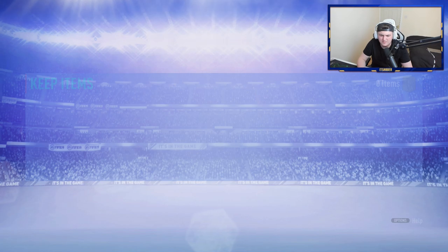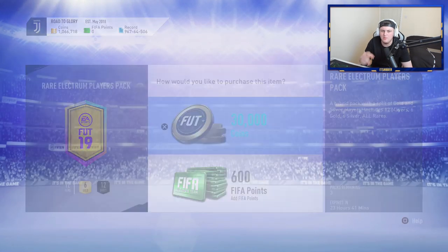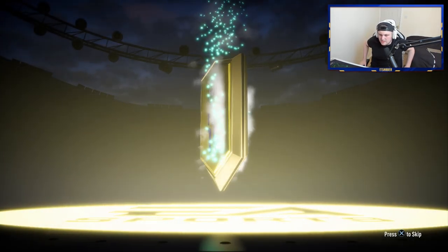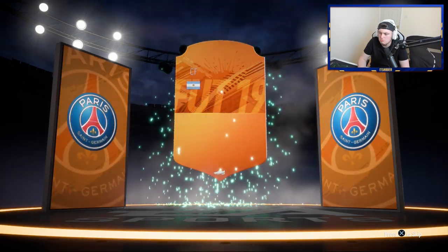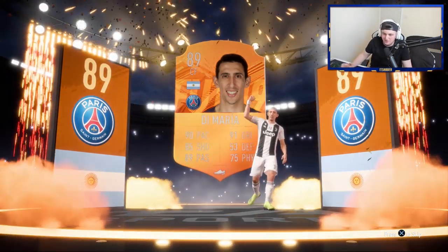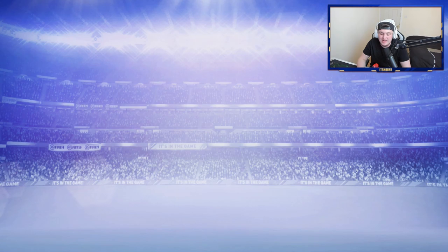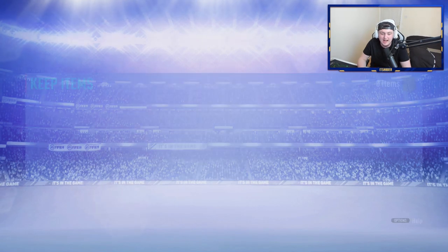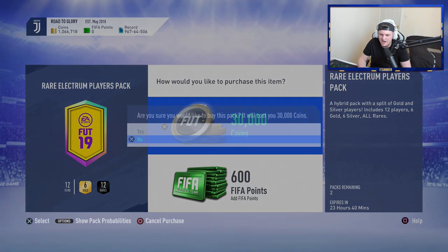Anything decent? Maybe an 85? Aurier just sold. We've got another walkout — it's going to be an orange, Man of the Match card, going to be Argentinian centre forward — Di Maria. 89 rated Di Maria. I don't know how much he sells for. I'm going to guess about 40k. 32,000 coins — he's ridiculously cheap. I'm going to store him in the club, 32,000 coins, I don't care enough to sell him. Last pack with coins — not a walkout, sadly.